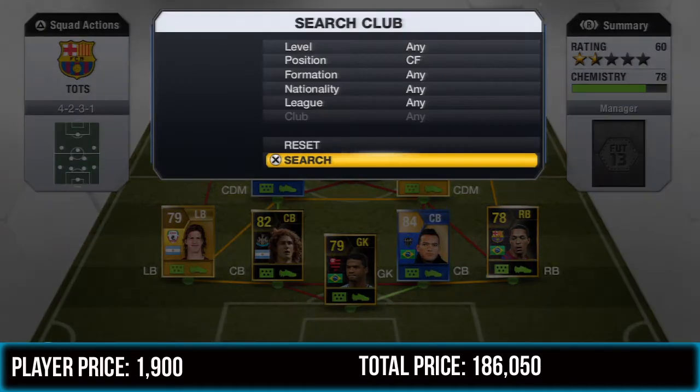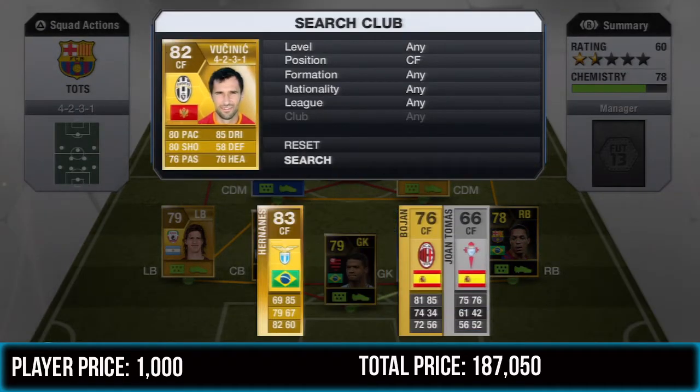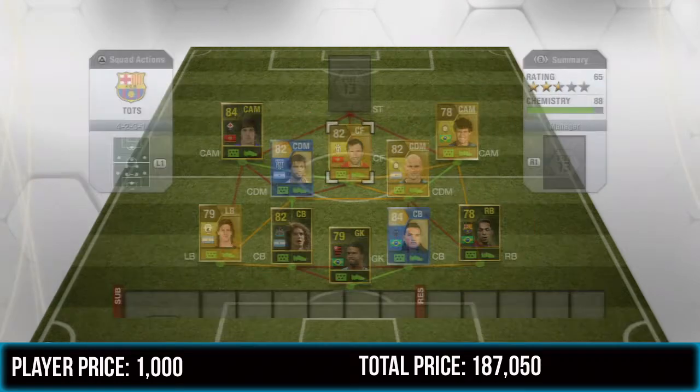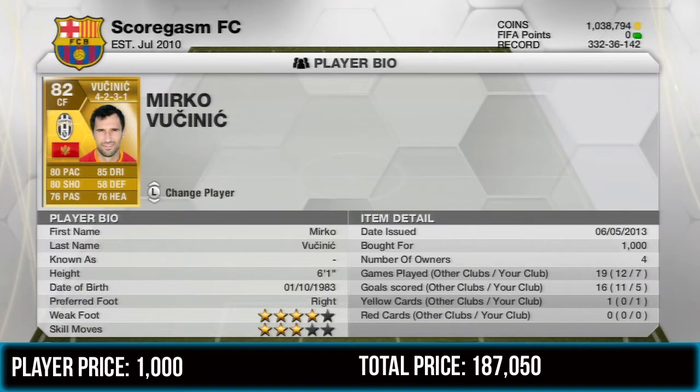For the center forward we have Mirko Vucinic — 80 pace, 80 shooting, and 85 dribbling. He's a default striker but moving him back to center forward cost around 200 coins, and he cost me 1,000 coins total. Three star skills, four star weak foot, with an absolute rocket of a shot — great long shot just like Coutinho. He's also pretty good in the air with 76 heading.